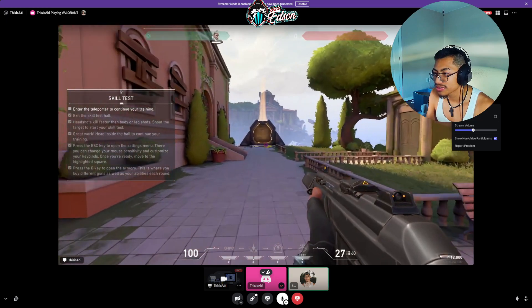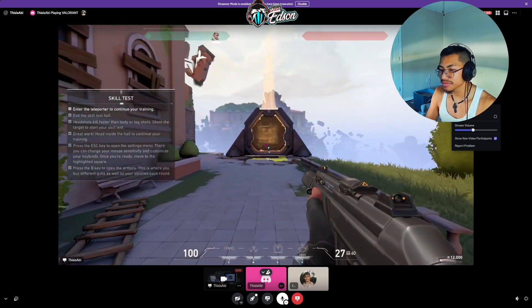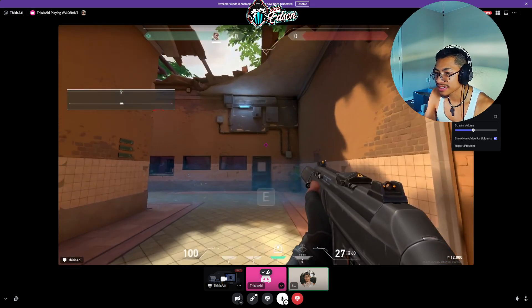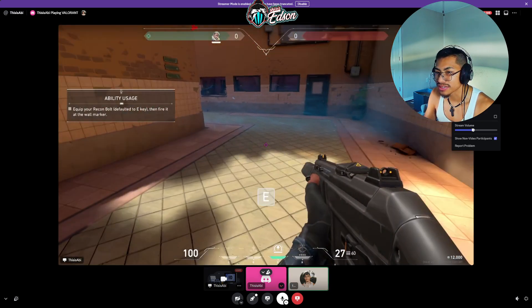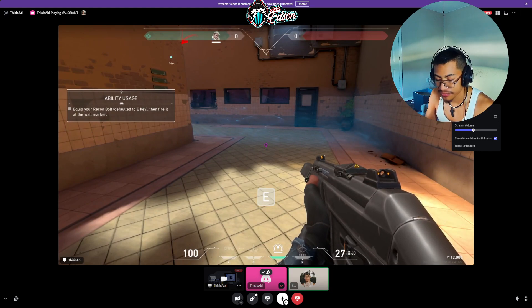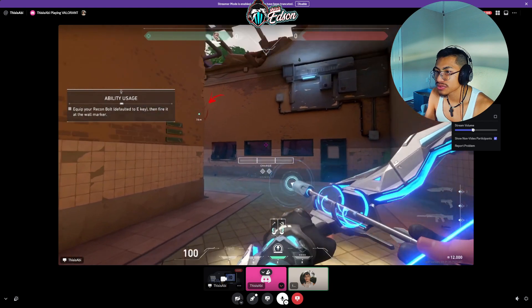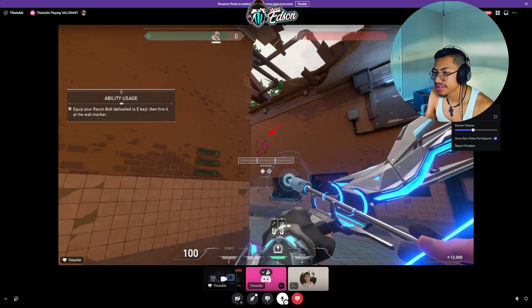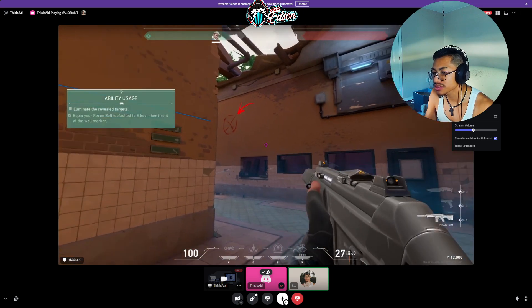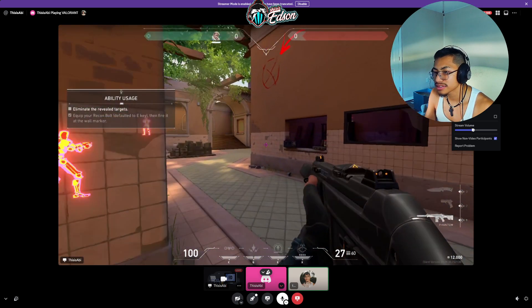So when you're walking around, you want to always look at head height. Head height — a little lower. Every agent's abilities are different. See what your bow does by shooting that wall. Press E. Now look at the wall and shoot it. Yeah, you can bounce it too. Press right click and it's gonna bounce once. If you do it again — nice.